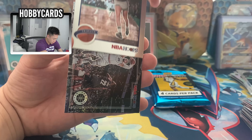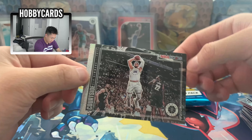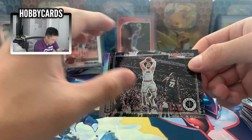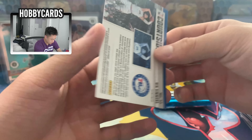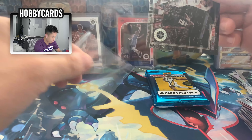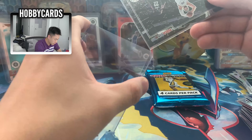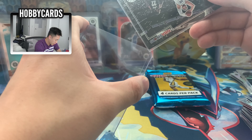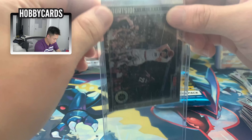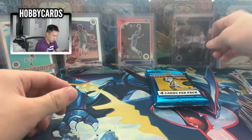I think we have something in the back — is that an auto? We got Larry Bird and... whoa, what is this? That's a Courtside Ben Simmons — so this is another insert. Very interesting card, I haven't seen this one. We're gonna sleeve that up as well. Ben Simmons is dope, but nothing too crazy since it's like his fourth or fifth year in the league — no rookies. We'll put him right here.